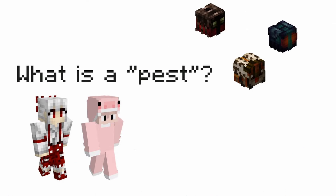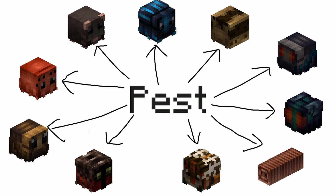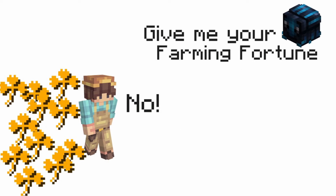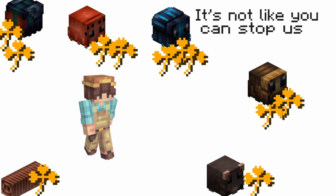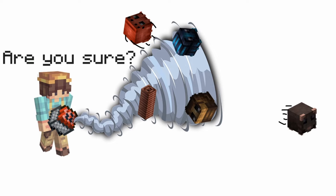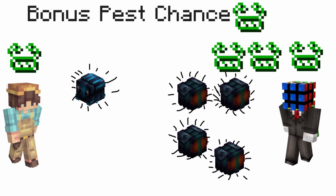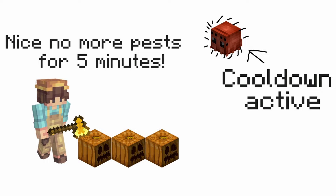A quick explanation on what pests are: pests are small creatures that can spawn on plots when farming in the garden. They can decrease your farming fortune if too many are present on your garden at once, but vacuuming them up rewards you with loot, some of which is unique to specific types of pests. The number of pests that spawn is determined by your bonus pest chance stats, and there is a small cooldown between spawns where no pests can spawn.